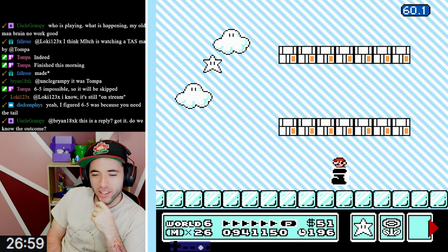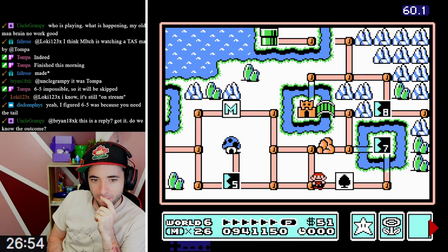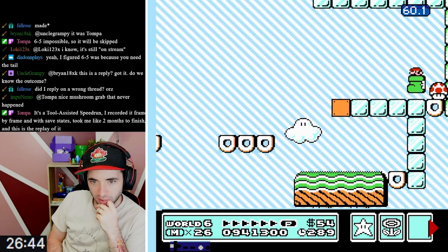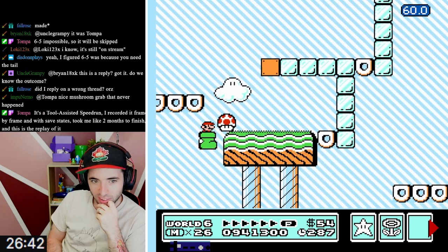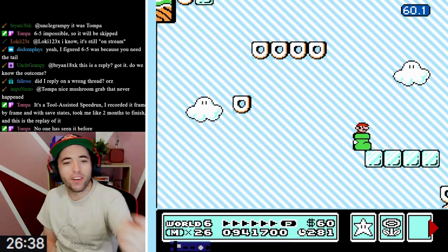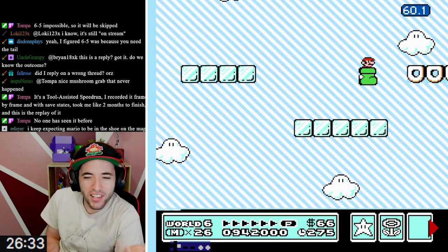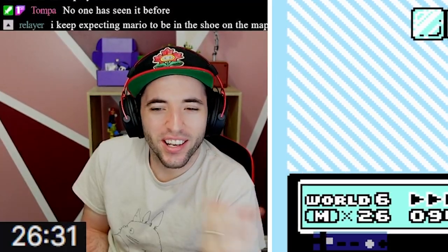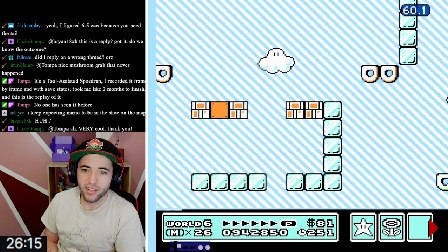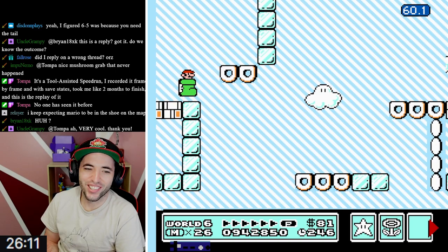What do we do here - do we skip this next level? We skip it, right? Yeah. I totally forgot about that donut block there. I know you're not going to die, but it still gets me. Did you try that one time, Tompa, and you went through it? There's no way you didn't, right? Just going in circles.